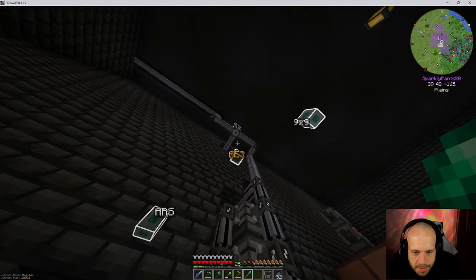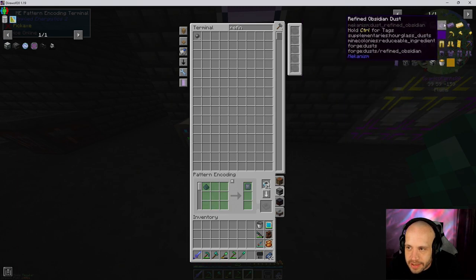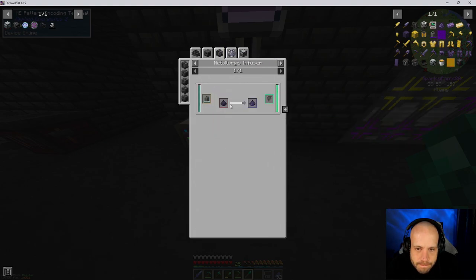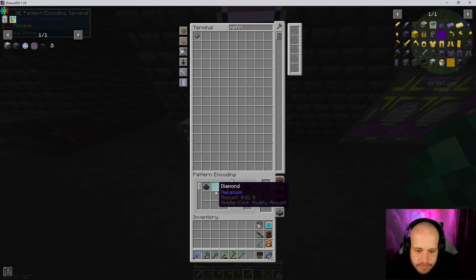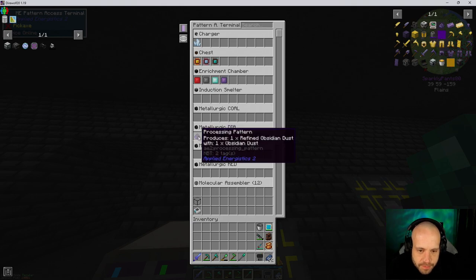So the next thing I want to do — I need to go back up here because I need the pattern terminal. I need that refined obsidian dust. Metallurgic infuser — so it's in the diamond one and I need to put powdered obsidian. But that's what I'm going to do — I'm going to take off the diamond because the diamond will already be in there. We'll do that, and then what we do is we put that in the diamond one, like so.